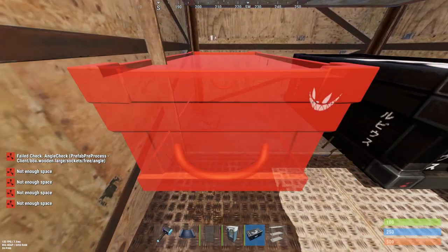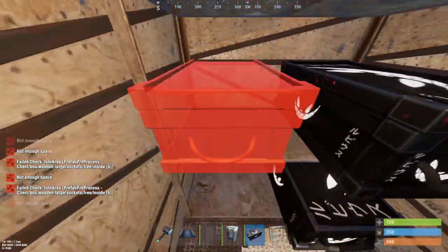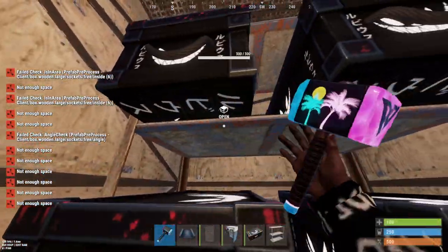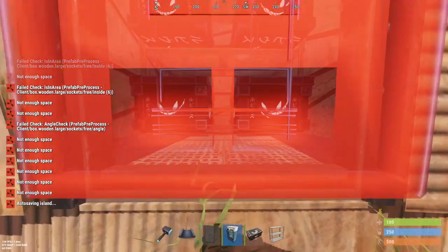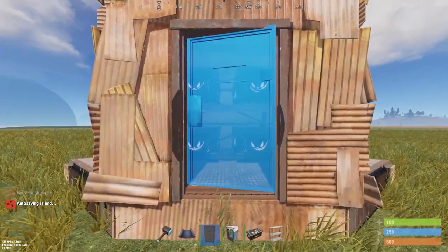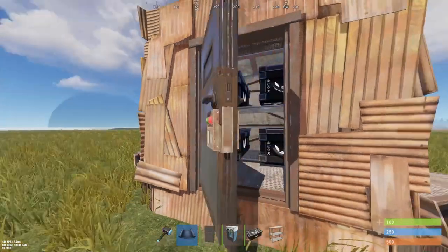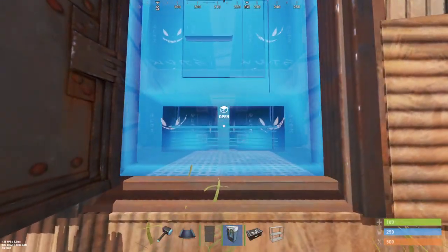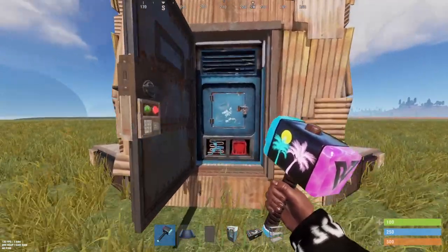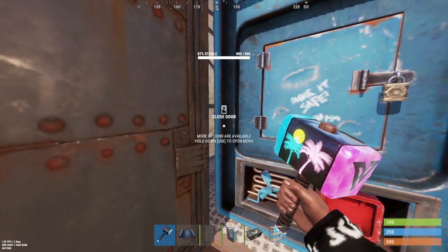This is the second box. Move to the other side and repeat the same step — jump and spam left-click. This is the first box and this is the second one. Now we have four boxes here. We can place our vending machine, but as I mentioned, if you place the vending machine first you won't be able to place the armored door. So place the armored door first, have it swing outwards, open it, then grab your vending machine and place it, then close the armored door.